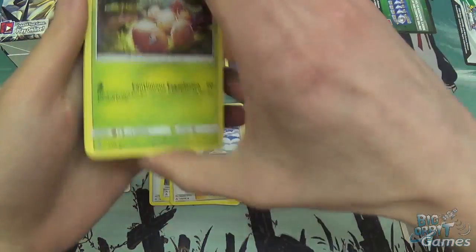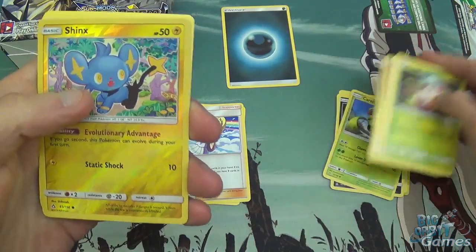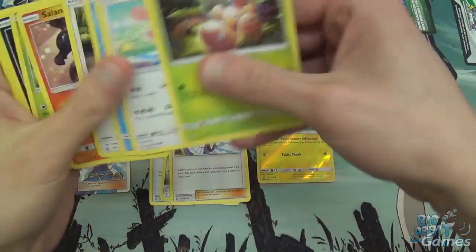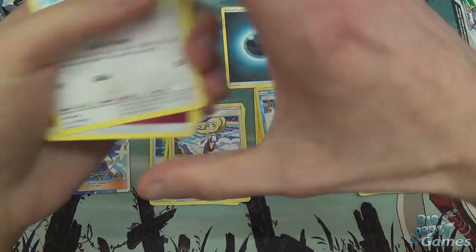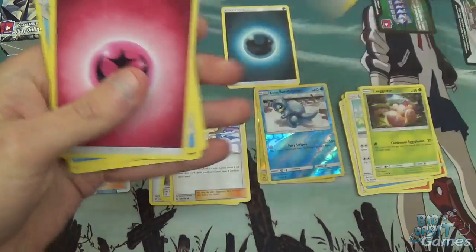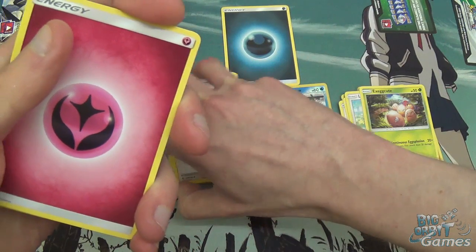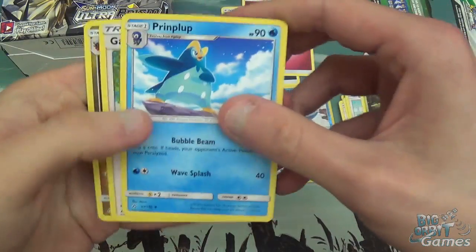Exeggcute, Lickitung, Weasel, Eevee, Salondict, and a Reverse Holo Shinx. Let me put that in a separate pile. Shaman is our Rare. I swear the packs didn't used to be like that — the Rare was like two or three from the back, and now there's like a whole Energy card in there. Fairy Energy, always useful.